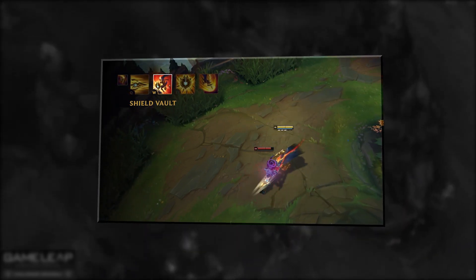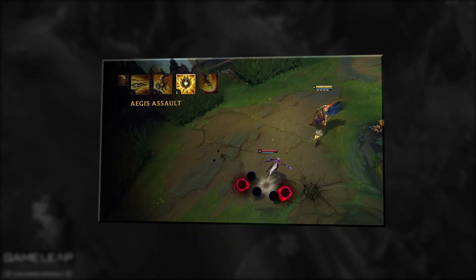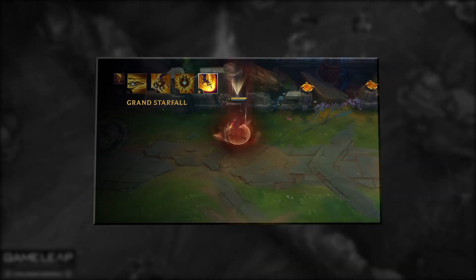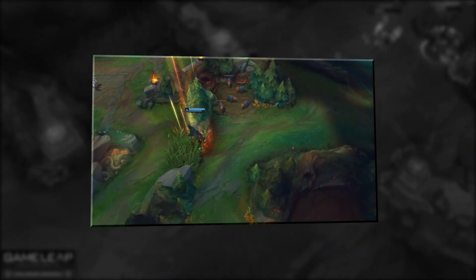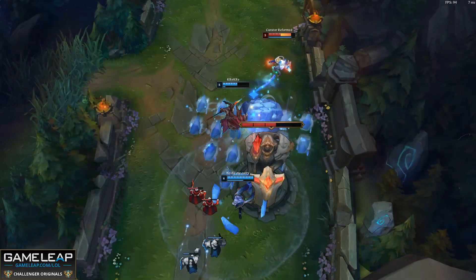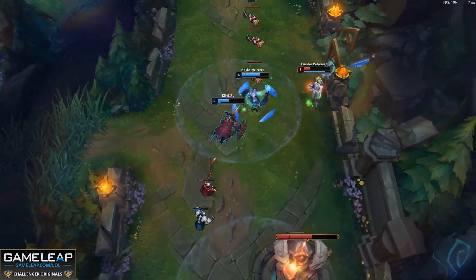Pantheon's new W and his ultimate are basically just upgraded versions of what they used to be. His new E allows him to block any damage from a given direction, and his new Q is very similar to the old Q, except now it's AoE and a skill shot. This is just a very basic rundown of the new Pantheon. I did get a few chances to play him on the PBE, but I wanted to make sure I had a complete understanding of the champion before making a more in-depth guide.